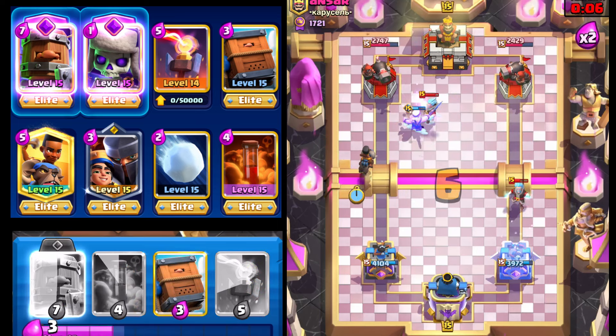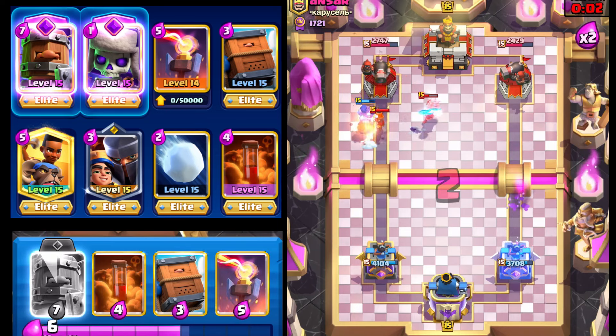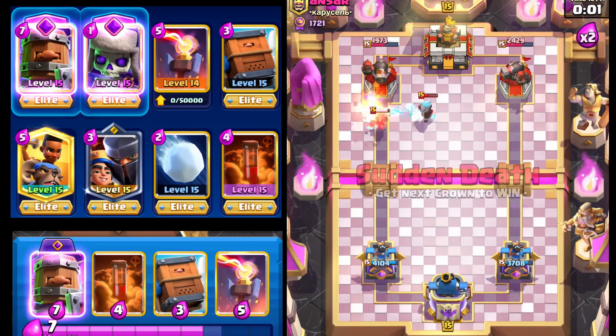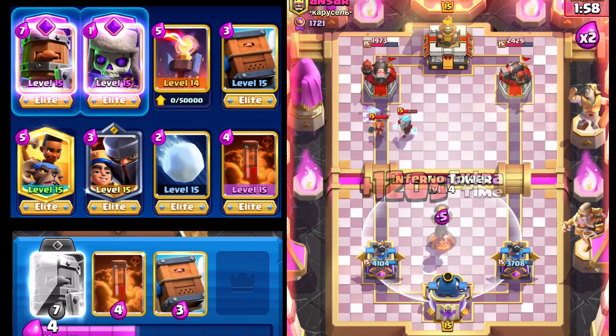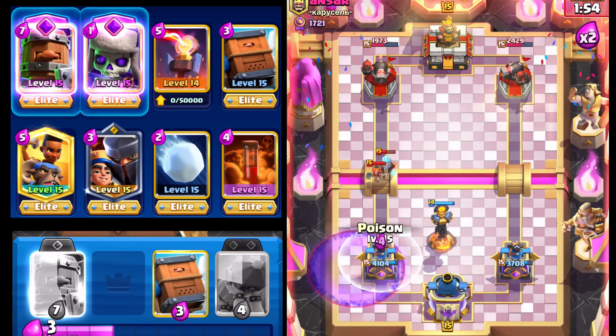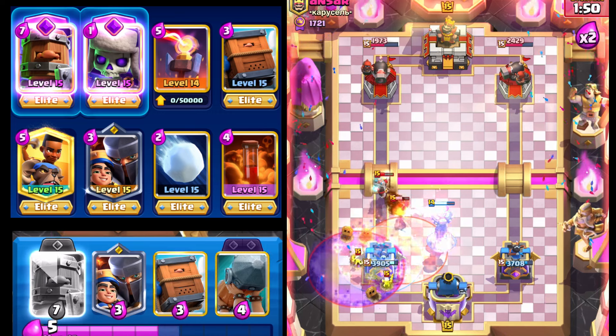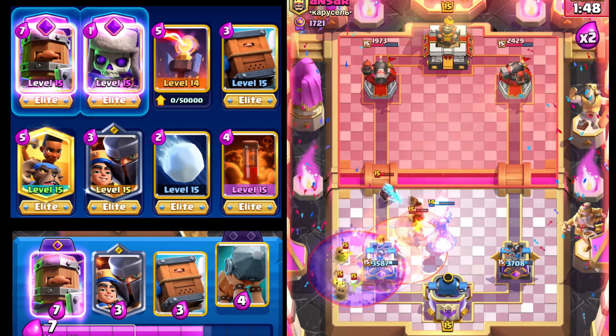We're able to get another Tombstone out from our opponent, which is really good. We go Ram Rider here and I think we should be able to get a shot through. Arguably I should have gone right instead of left, but it is what it is. Finally there is his Graveyard.